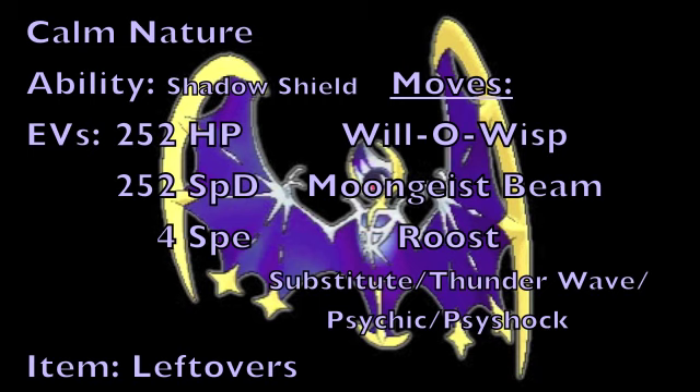For this last moveset, we're going to be making use of Lunala as a fully support Special Defense Pokemon. We're going to start by giving it a Calm nature to boost its Special Defense but lower its Physical Attack, and then run a Specially Defensive EV spread of 252 HP EVs, 252 Special Defense EVs, and 4 Speed EVs, going with the Leftovers item for recovery at the end of every turn. The first move we're going to make use of is Will-O-Wisp to reliably burn opposing Physical Attackers, crippling their ability to effectively damage you, while also providing great residual damage to make Lunala's job easier.